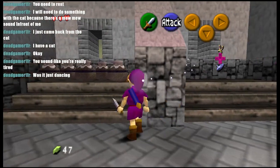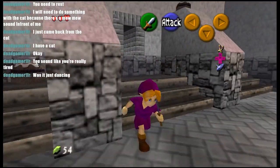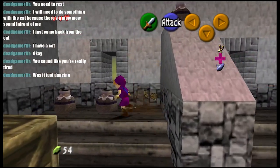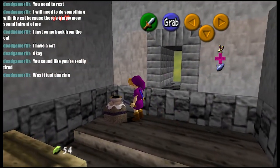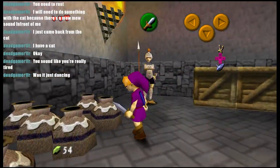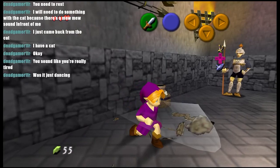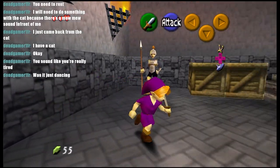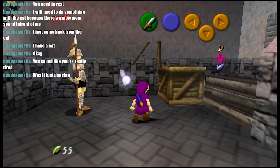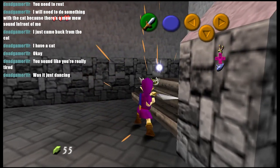I did one of these runs solo, and I was so worried about the Skulltula popping out. Because I don't have a sword - I didn't add my sword to the randomizer. This part was pretty scary when I was trying to get a ton of rupees, because I also couldn't use my sword to break the pots.